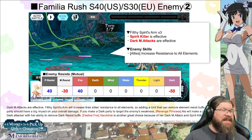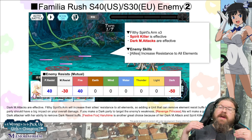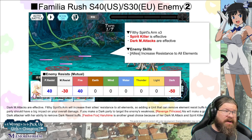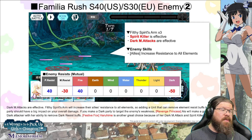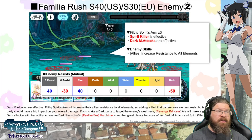Stage 2: Filthy Spirits Arms, spirit killers effective again, dark magic attacks are effective. Physical resistance is up 40%, magic resistance is down 30%, fire is up 40%, dark is down 50% — all other elements are neutral. The enemy will increase allies' resistance to all elements, so bring a unit that can remove elemental resistance buffs. Revenge Princess Aiz makes a great dark attacker with her ability to remove dark resistance buffs. Festive Foxheart Haruhime is another great choice for her dark magic attack and spirit killer ability.